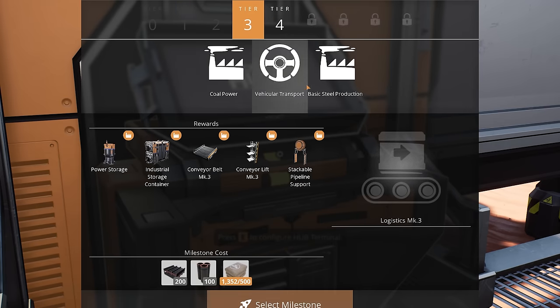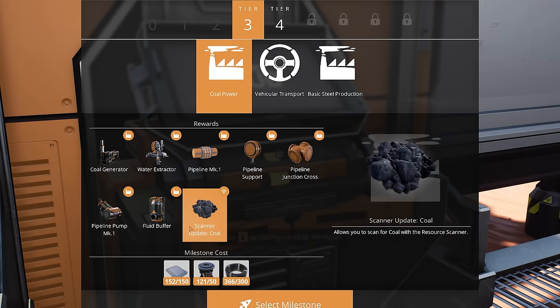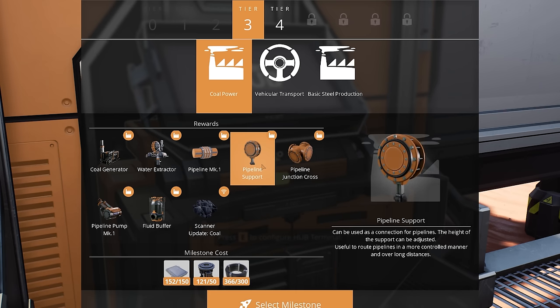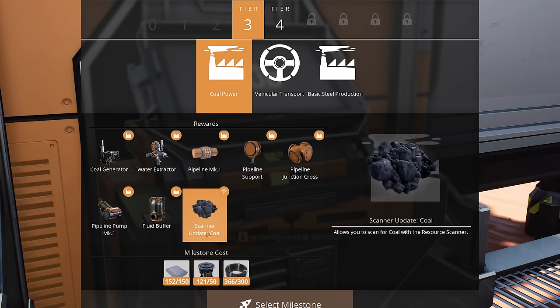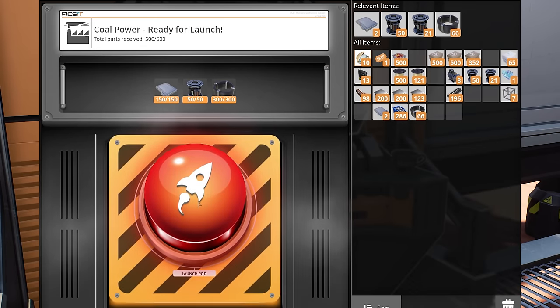I want to work on tier 3 right now because I want to unlock coal power. That's going to give us the coal generator, water extractors, pipes, and as I mentioned in episode one I wanted to pre-build copper sheets for the pipes — which we've already started doing. We also get pump ones requiring rotors, fluid buffers, and a scanner so we can look for coal on the map. Let's send that off and go find a good coal location.